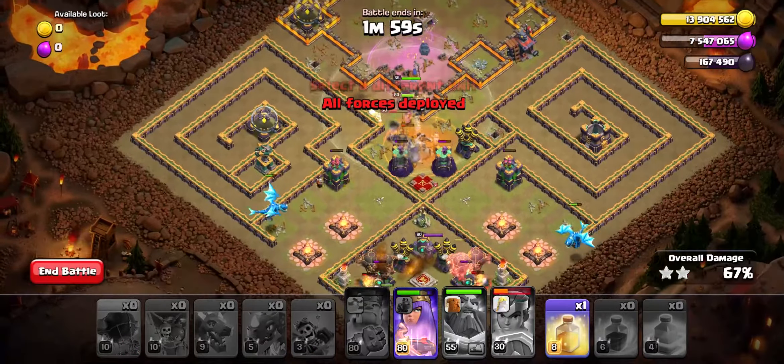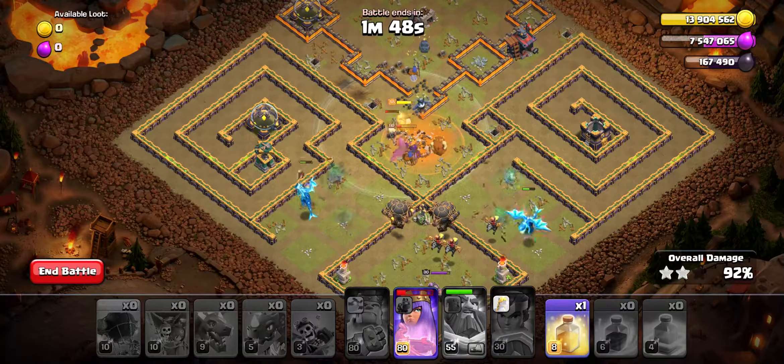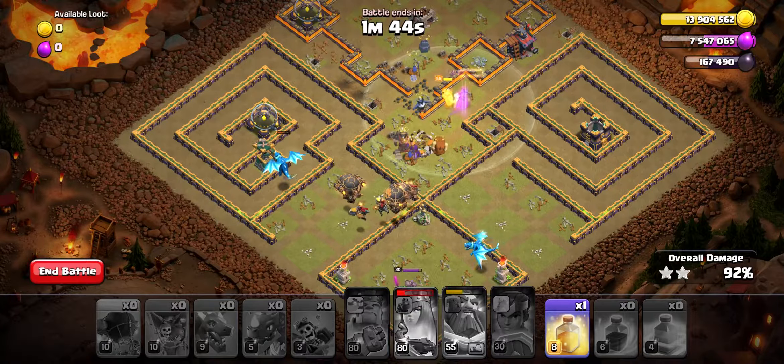Now as the Town Hall is destroyed, start deploying the Electro Dragons on each Archer Tower just like in this video, and use two dragons to tank for the Dragon Riders and the Rocket Balloons.